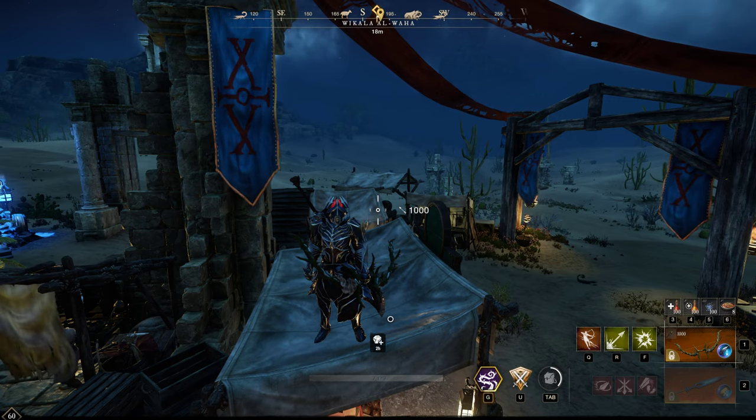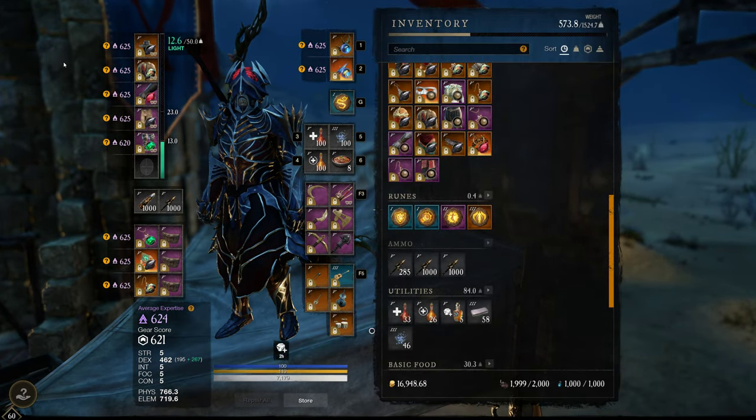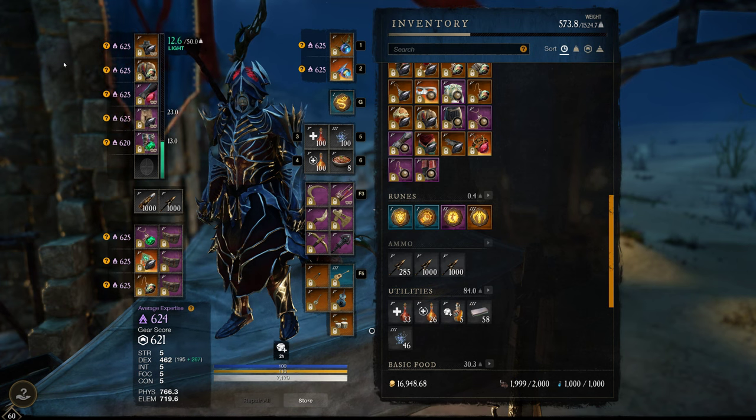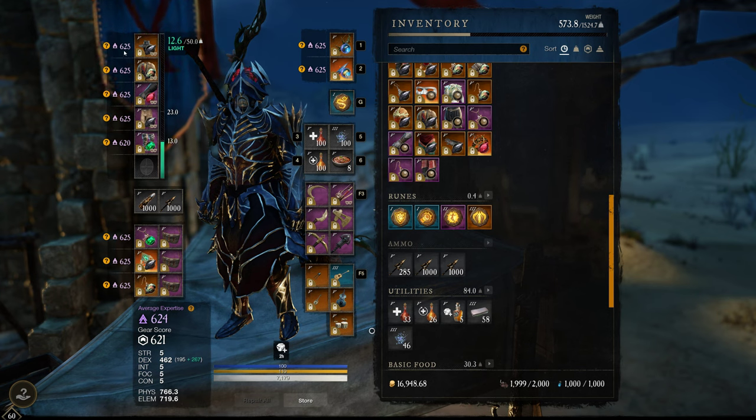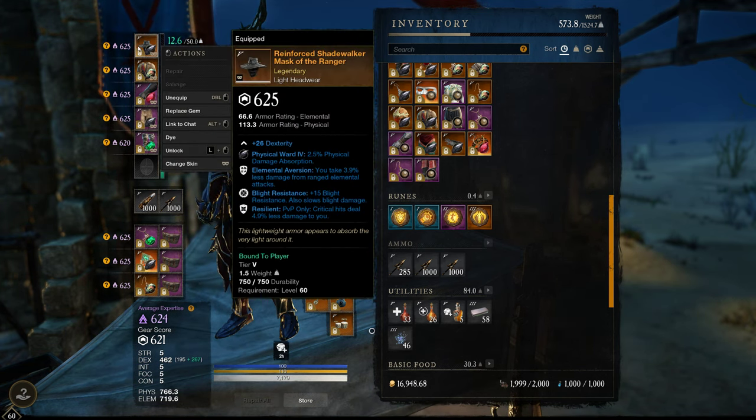Let's go over the gear. It's nothing special, just what I could afford, but it's working. So first off, we have the helmet. The most important perk on this is Resilient, and you need this on all of your armor. This is a PVP build, of course. The Elemental Aversion is also nice because you take less damage from elemental ranged attacks.